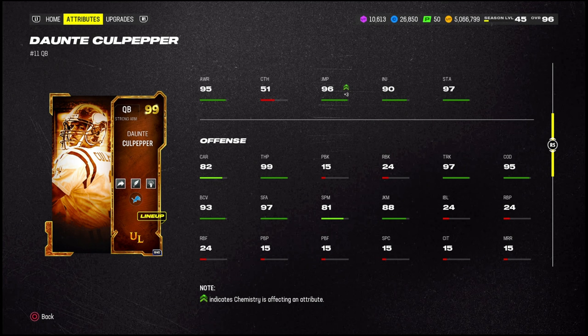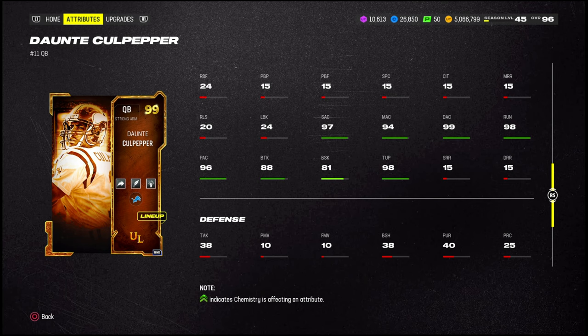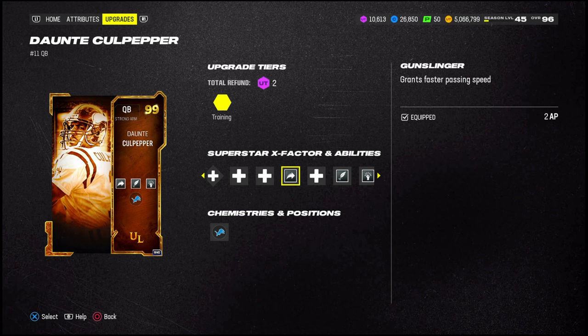Everything's pretty good — 90 throw under pressure, 90 throw on the run, 96 play action. In previous Maddens he's been able to truck; he has a 6'4 260 frame. His trucking is 97, juke is 88, change of direction 95 — it's ridiculous. He's basically a quarterback Derrick Henry. He doesn't get any special X-factors. I'm running Gunslinger since I haven't played a game with him yet; I'll play a game, sell him, and get him back in the future.